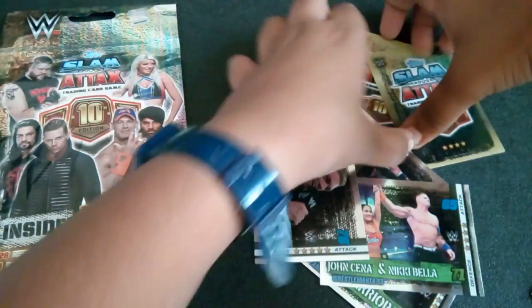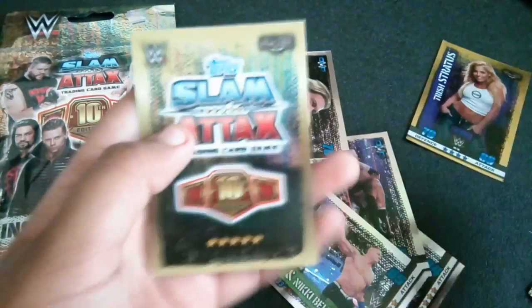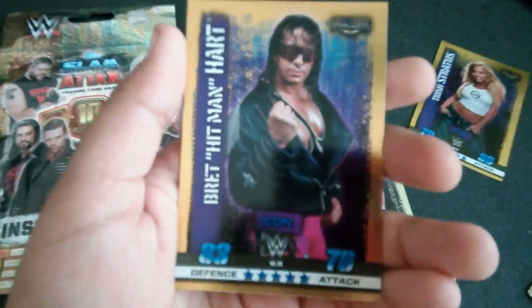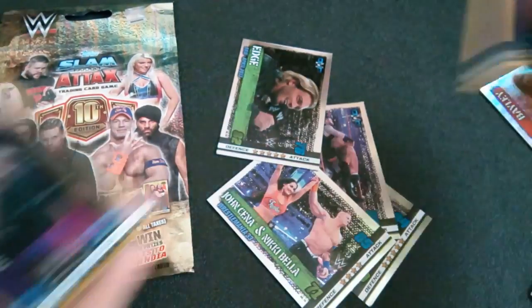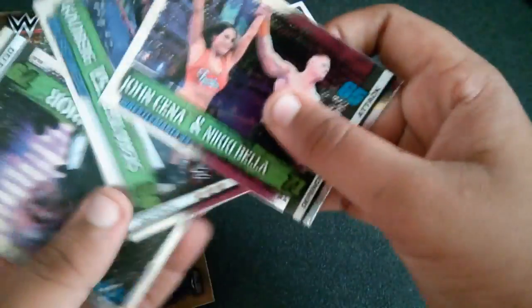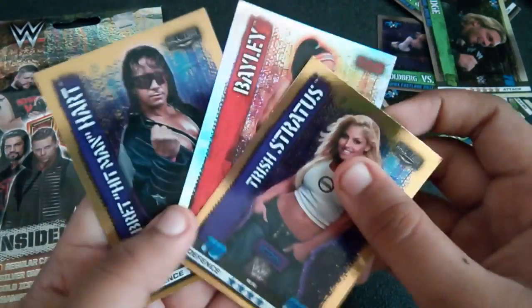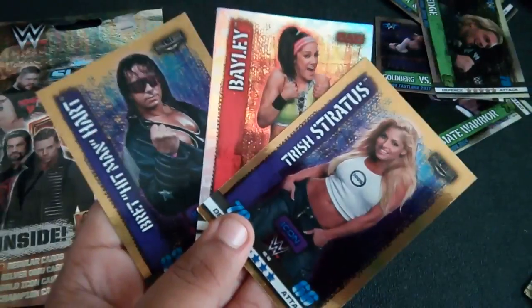Now moving on to the gold icon cards. First one is Trish Stratus — so we've got two divas in our opening so far. And then we have Bret Hitman Hart — that's a really nice card. These are the best cards we pulled from this opening. Here are the OMG cards and the gold icon cards all together.